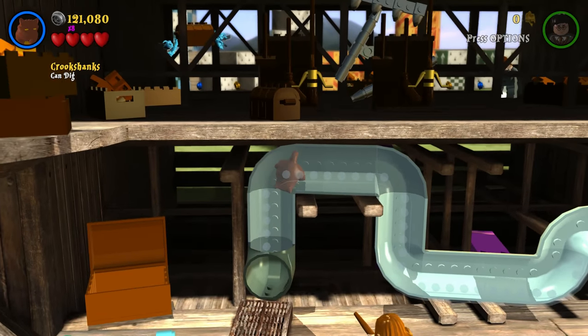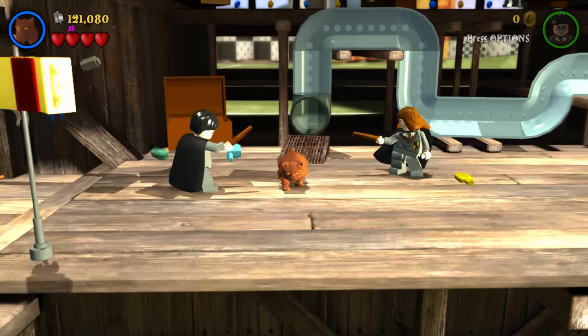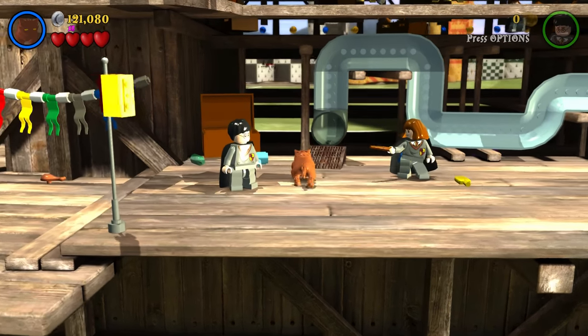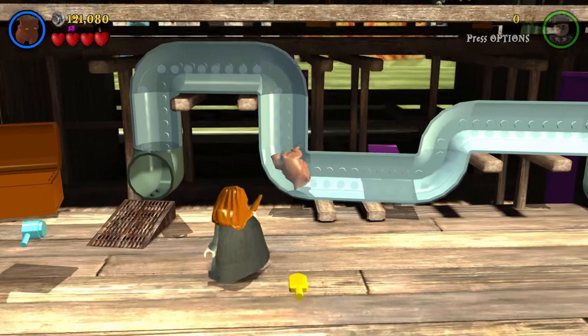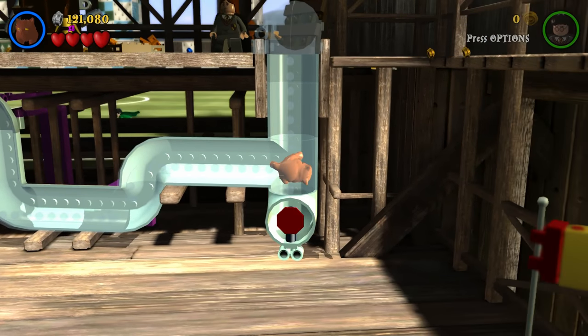Let's get Crookshanks to help us out. I always love — I don't know what happens to Crookshanks. Look at the length of the cat — it's perfectly normal size, and then squished. Are you comfortable? I don't know how that happens, but cool.